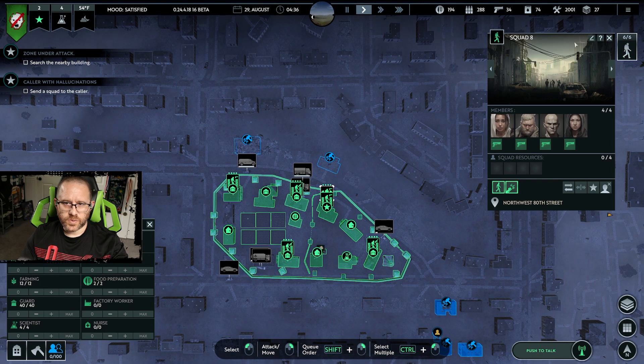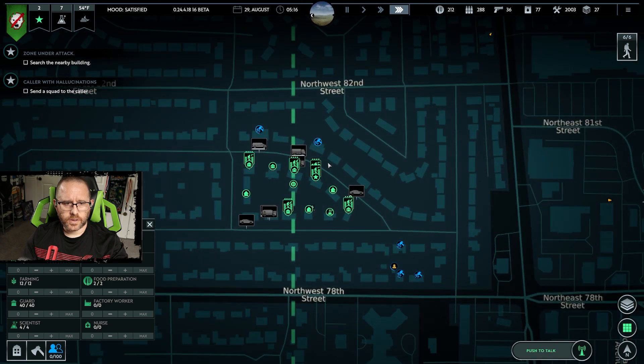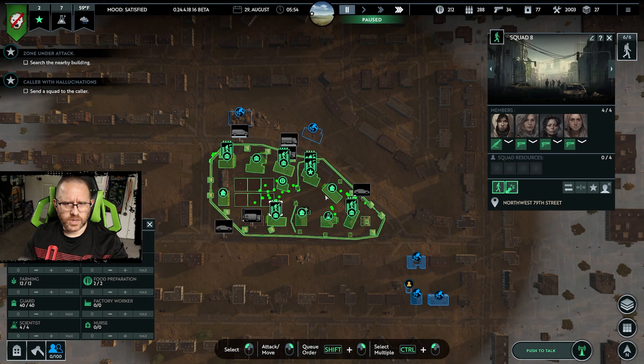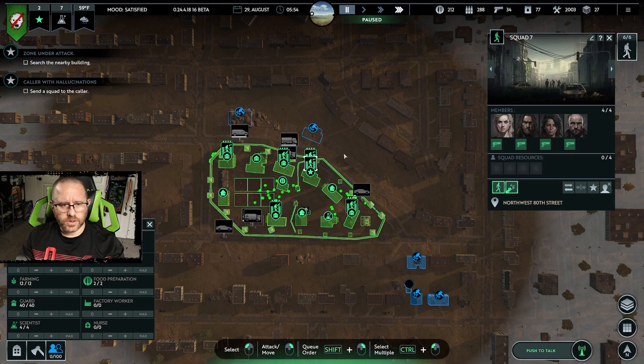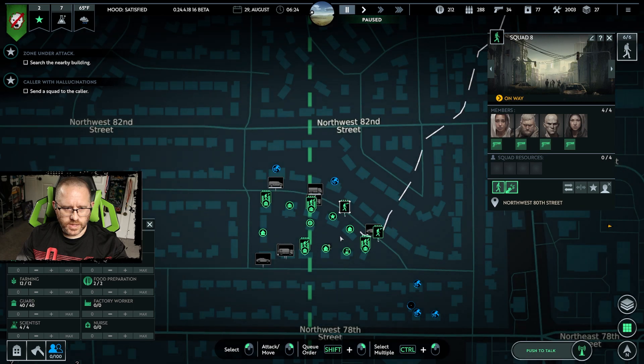We have two new squads ready to go but we don't want to send them out right now — the swarm is still coming. It's morning; the swarm didn't make it to us. I think we're going to have to go that direction with our squads, eliminate what's left of that swarm — quite a few units. We did some damage to them but not much. Get the two new squads to pick up those assault rifles and those two vehicles. The other two squads are going by foot.